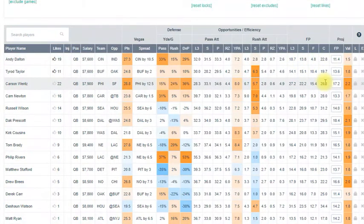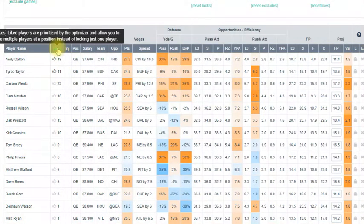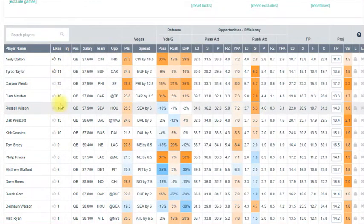The main point of an optimizer is to take your projected fantasy points and figure out how many fantasy points you can get based on salary, then optimize to give you the best lineups. When you create lineups with Likes, it sort of increases the weight on those players' fantasy points. You can also sort by Likes to see who everyone across all Daily Fantasy Nerd users is high on — those are your chalk plays.